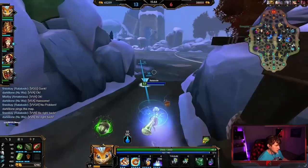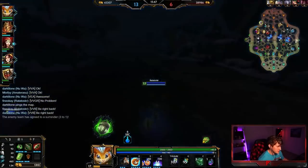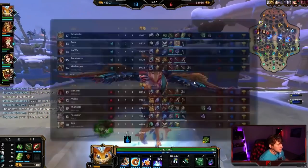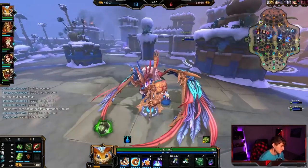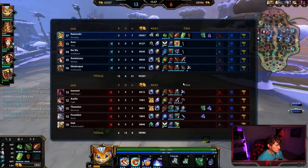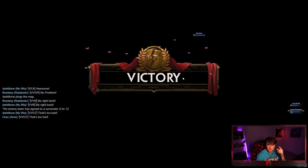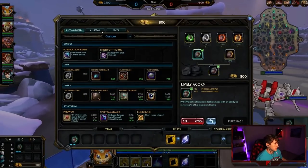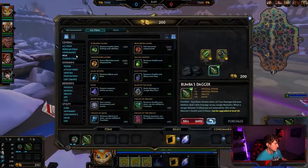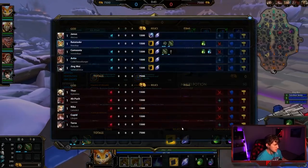Ratatoskr is really good at making those rotations because he can just always be there with his semi-global. Same thing applies to Thor. If you ever play Athena solo, Athena has an AoE auto and a reach which is also an AoE auto. Well, that was kind of a short game. We'll get another game going, all right? Hopefully it's a little bit closer. Same build, same everything. Hopefully this time we'll be able to make it to late game and actually experience the full wrath that is the healing Ratatoskr.